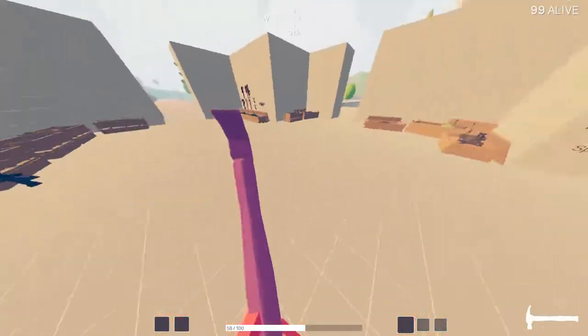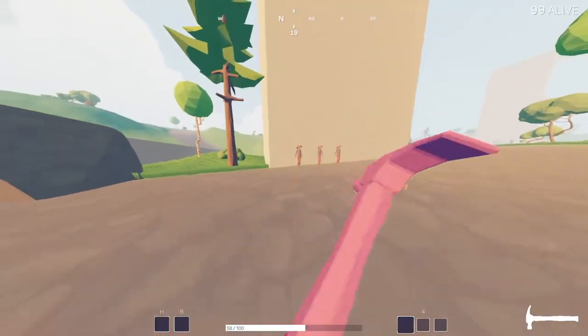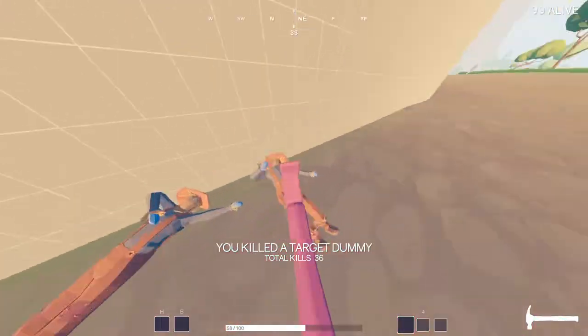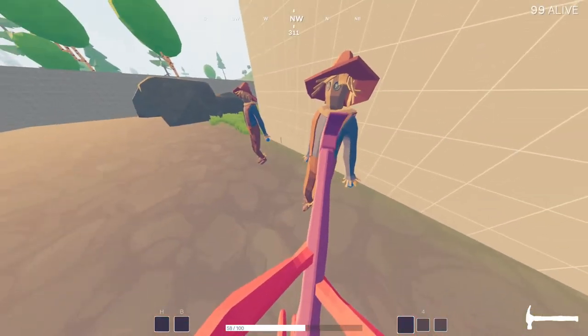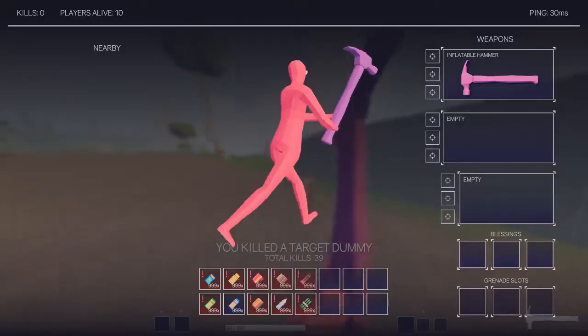The last melee weapon is the inflatable hammer. I don't even know if it still spawns in — it's not very common if it is, because it just makes a funny squeaky noise. It's a two-hit, kind of like the Yarlax, but it doesn't have any special ability. If you right-click, nothing happens. It's just funny — it's a meme weapon, one of many.